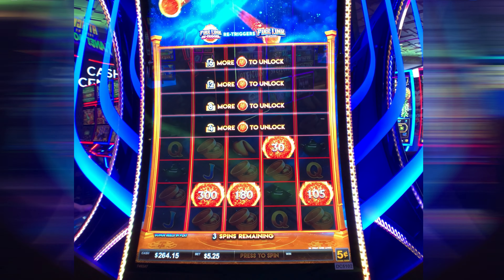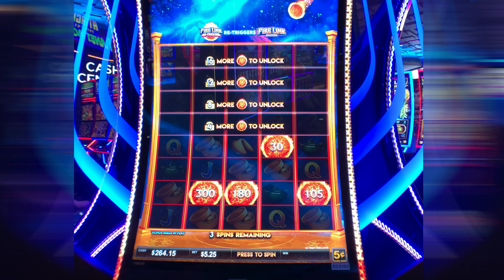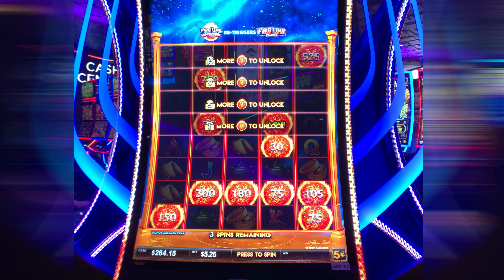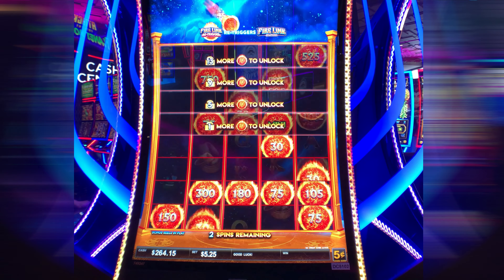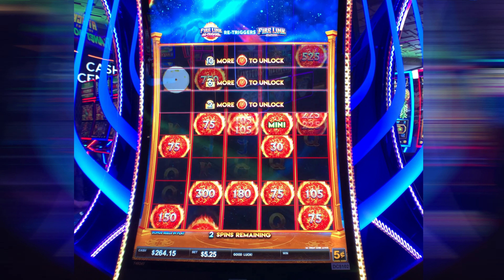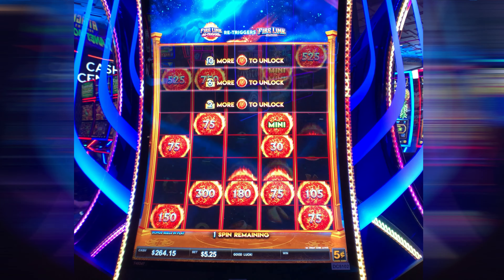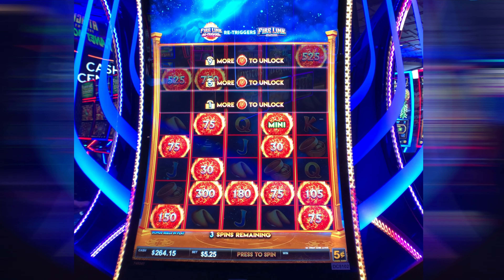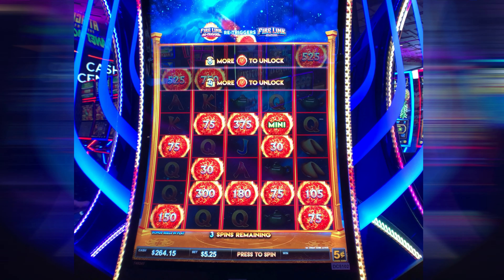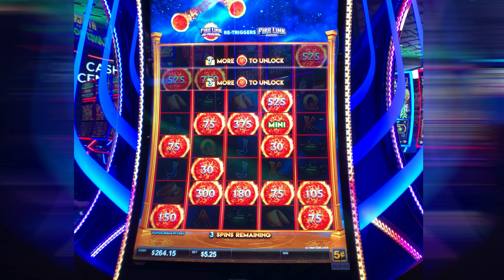It gave it a number — so Firelink. It's a regular Firelink feature. The mini is $25, so one more Firelink will unlock that row for $25. Yes! Come on — remember this is $5.00 a spin. One more to unlock the next row. That's a nice one — $18.00. Oh, that's even nicer — $26.00. Nice. Keep going.